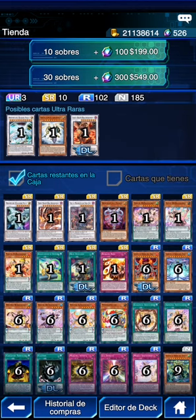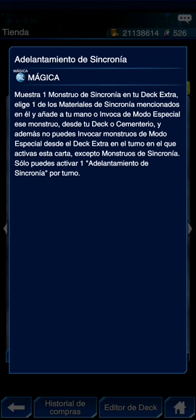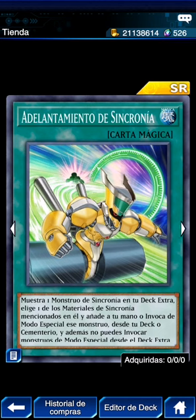Adelantamiento de Sincronía: muestra un monstruo de sincronía en tu extra deck, elige uno de los materiales de sincronía mencionados en él, y añade a tu mano o invoca de modo especial ese monstruo desde tu extra deck o cementerio. Además no puedes invocar monstruos de modo especial desde el extra deck el turno en que activas esta carta, excepto monstruos de sincronía. Esta perra facilita también la invocación. Hay el Road Synchron.